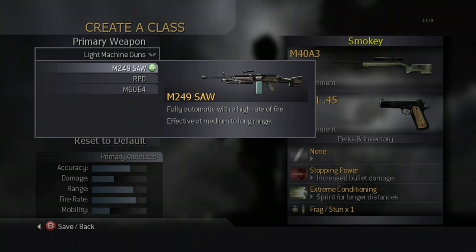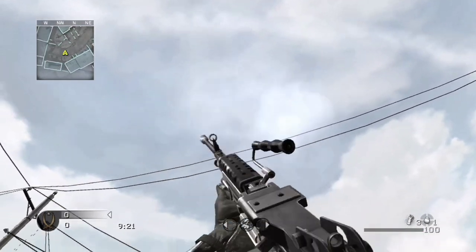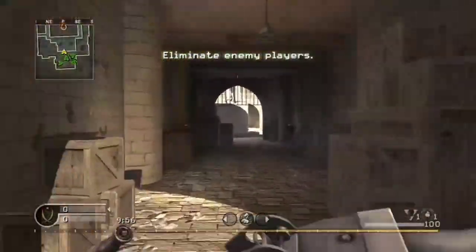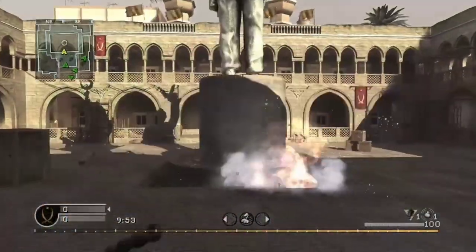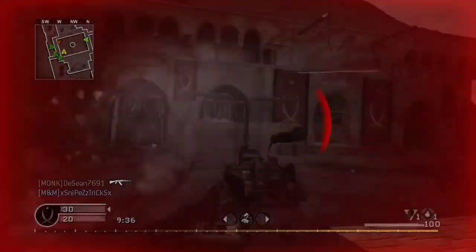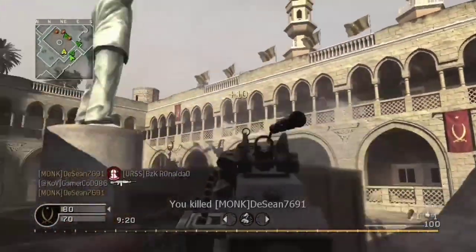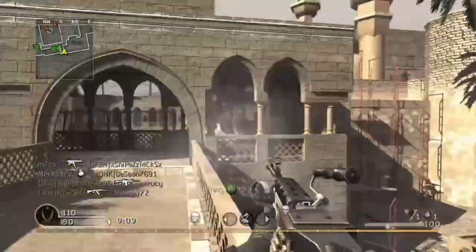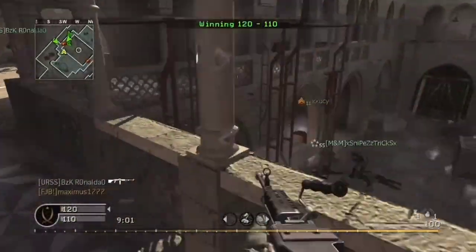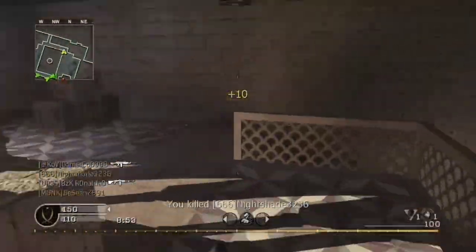The first available LMG is the M249 SAW. As the name says, this weapon is modeled after the M249 SAW. In multiplayer, this gun is unlocked by default as it appears in the Heavy Gunner default class. In split screen, the weapon is available in the Overwatch class. In old school mode, the weapon is available on three maps: Ambush, Crossfire, and Chinatown. The M249 SAW deals 30 damage per bullet in all circumstances, requiring four shots to kill at all ranges. It compensates for its poor damage per shot with the highest fire rate among all LMGs at 937 rounds per minute, and has a capacity of 100 rounds, 200 in old school mode.